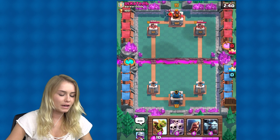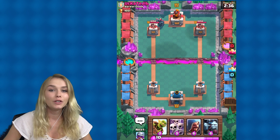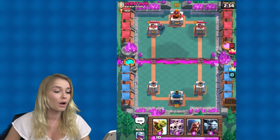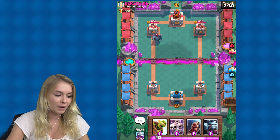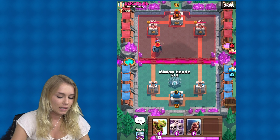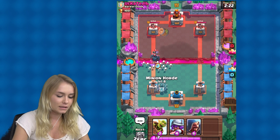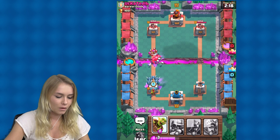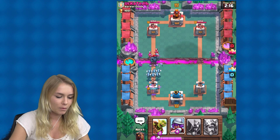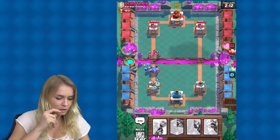Let's battle again, guys. We put one of those metal things down — I can't really remember the name; you guys probably are experts on this and know the names of every single one. I'm going to wait until he's a bit closer and then attack. Oh no, I don't know what to do now. Let's put these ones down — the skeletons and the minion horde.